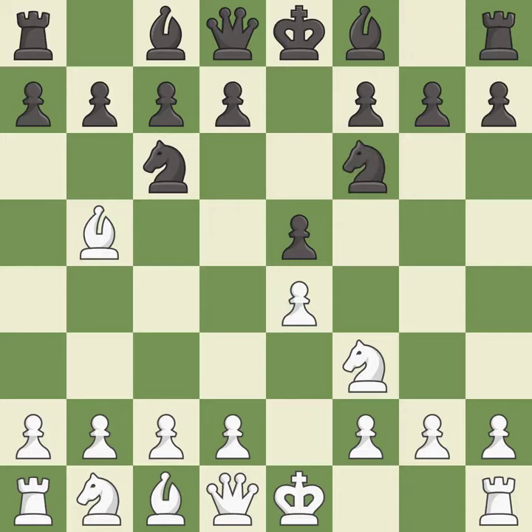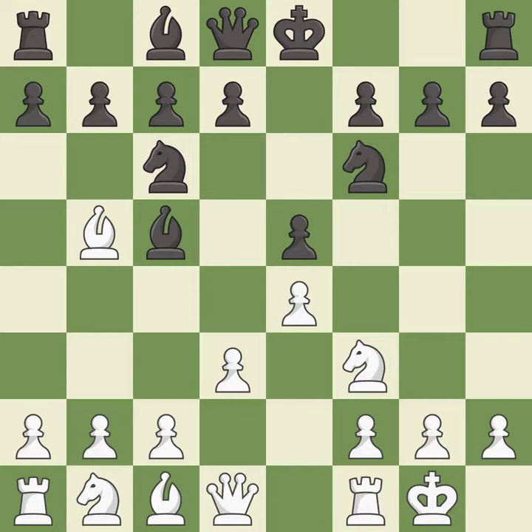Nf6 develops the knight and attacks the undefended e4 pawn. d3 protects the e4 pawn and allows the dark-squared bishop to develop. Bc5 develops the bishop, attacks the f2 pawn and prepares castling. Castling gets the king to a safer square, out of the center of the board, while also developing a rook.